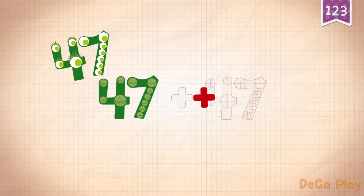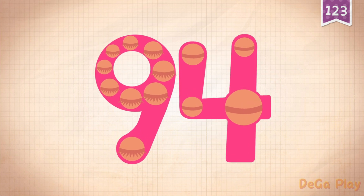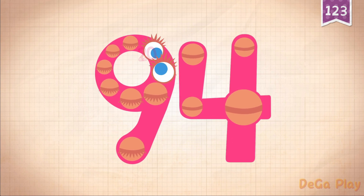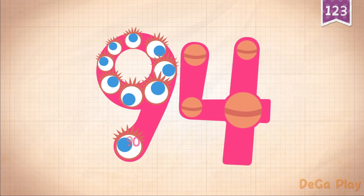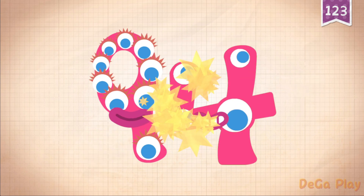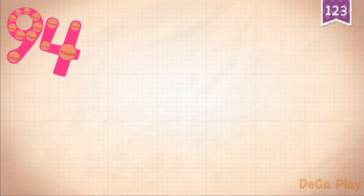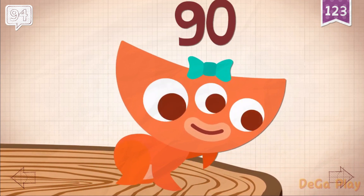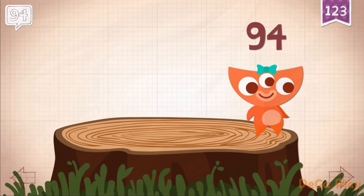47 plus 47 equals 94. 24, 50, 70, 90, 91, 92, 93, 94. 94!